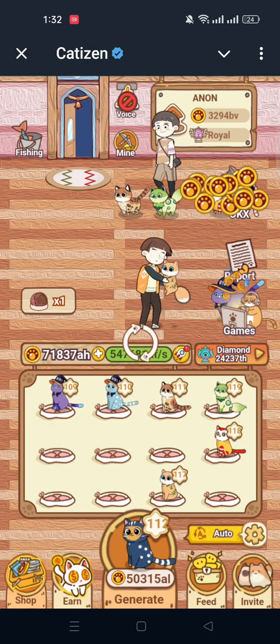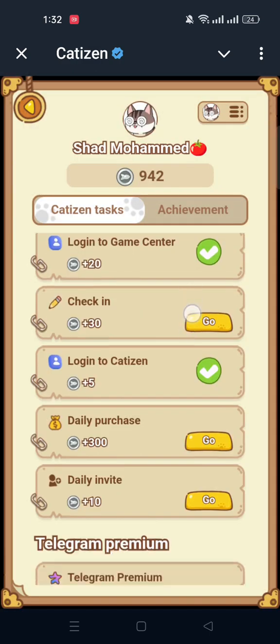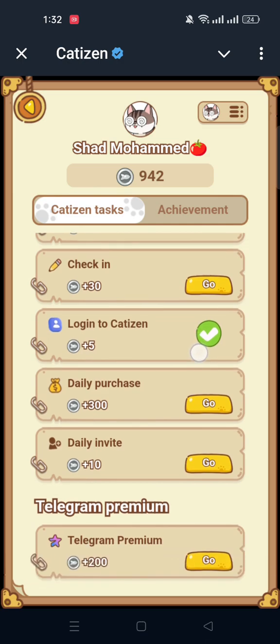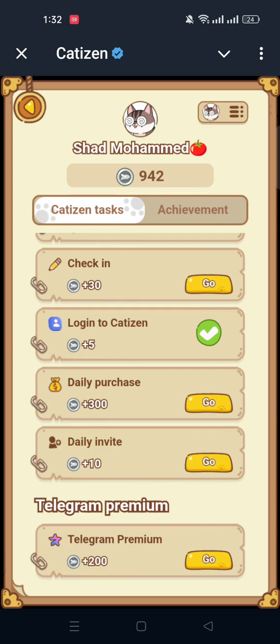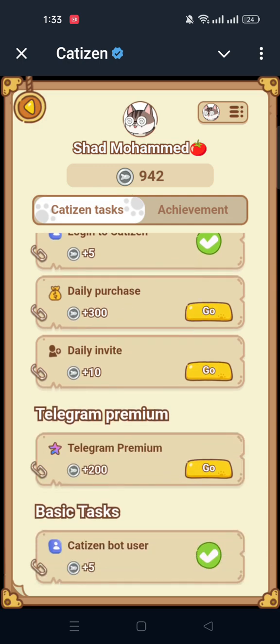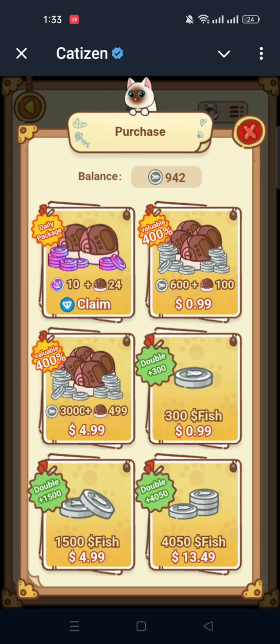First of all, go to the other options. You can see options like login to game center and check-in. Check-in will take some TON transactions — almost 4 cents. You can also claim the login to Catizen and the daily purchase option. Daily purchase is paid: you can earn 600 fish from one dollar, or three thousand fish from five dollars.